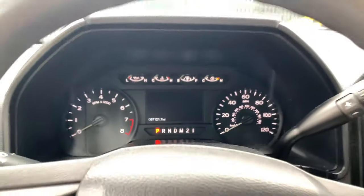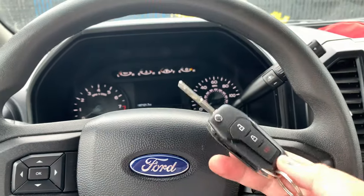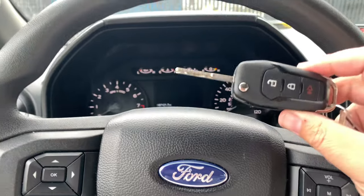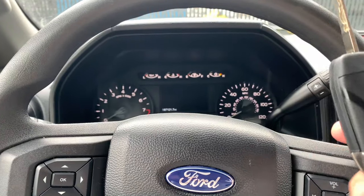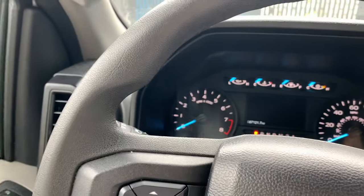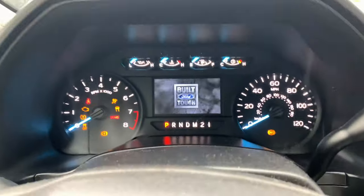Whatever key has been set — with this company this key is programmed — so you need the administrator key, which is another key that came with the truck. We have a different tag on it to kind of let you know. Then you just go ahead, pop it in the ignition, and turn the key back on.